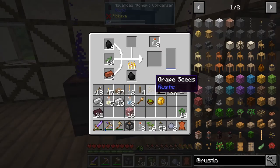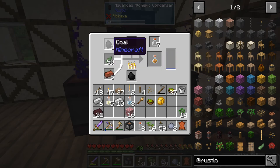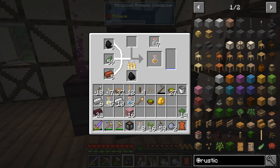While we wait for my hunger to appear, we'll just point out that brick, aloe vera and coal makes fire resistance potions - and that's just really, really handy.